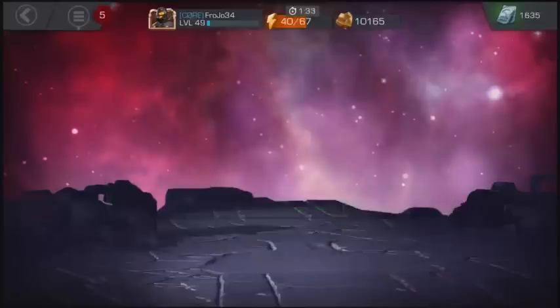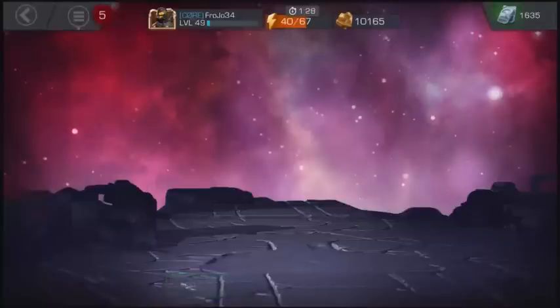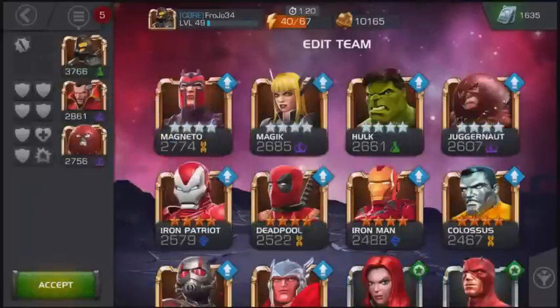My group is ready to go. So here we are on the map. Let's pick my team. We are definitely going with Yellow Jacket, Doctor Strange, and Unstoppable Colossus. No synergy bonuses — don't need them.